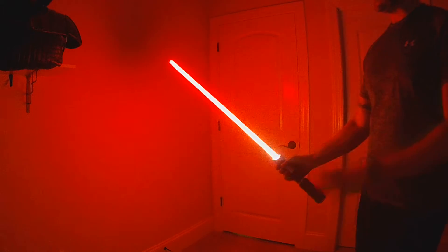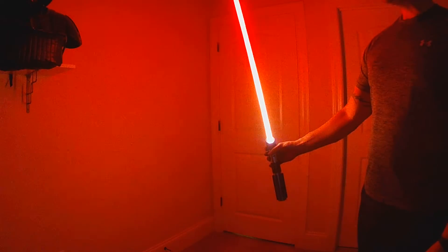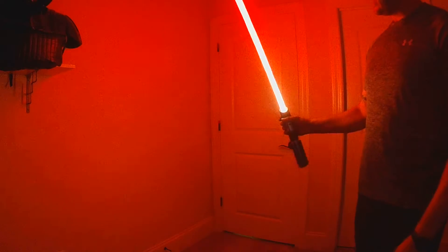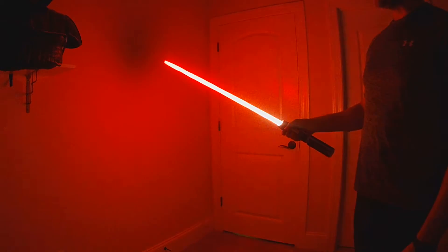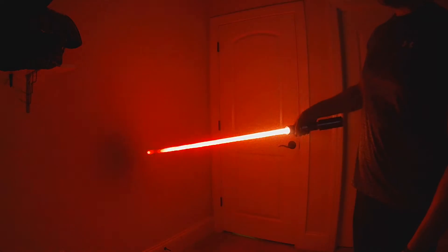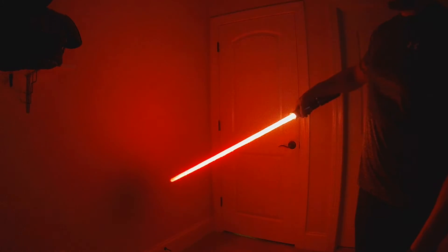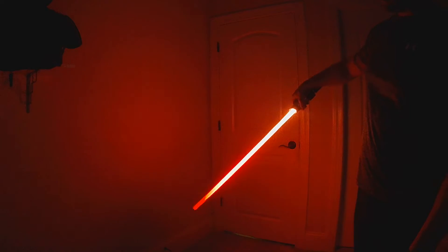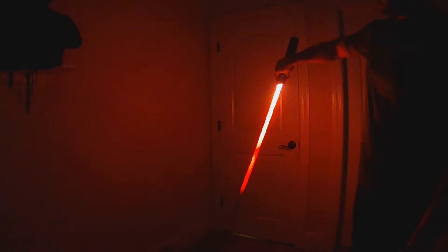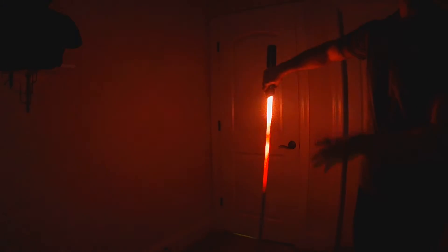With the real flame, when your saber is pointing straight up, the flame will be at its quickest, moving upward. As you move that angle down, it'll actually slow the flame. And if you start moving below parallel, the flame will actually start working back up on itself and shrinking, until pointing straight down, where the flame will be at its smallest and slowest.